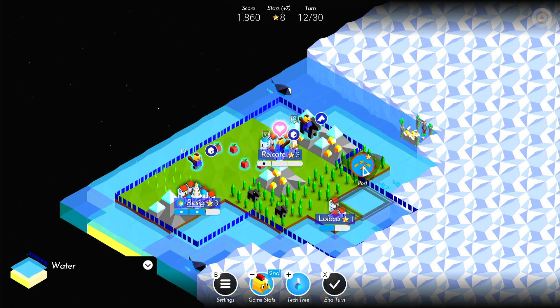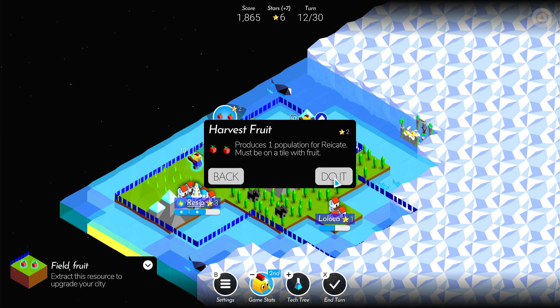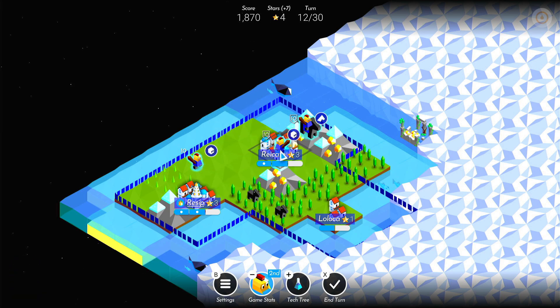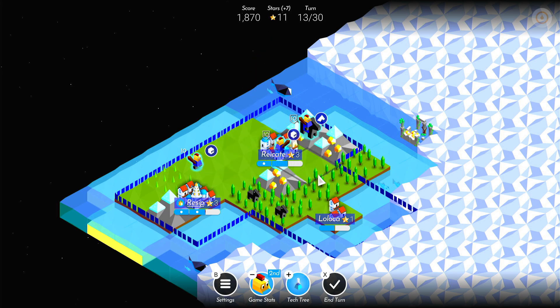We could probably build the port here — it's facing out this way. We need one more turn to get the port; we need 10 stars to build a port. We've got 8 and we're going to be getting 7, so we can basically go down to 3 stars this turn if we wanted to. I'm going to take the fruit for now, end that turn, and then we should have enough to build the port.